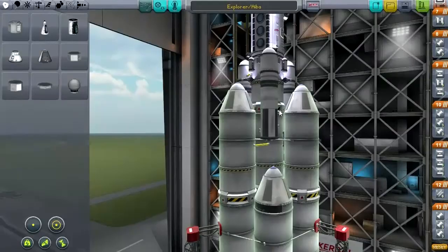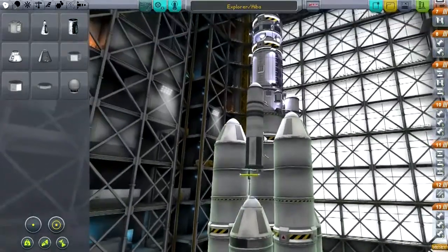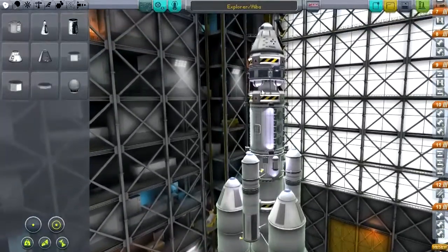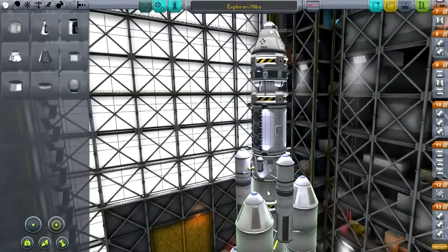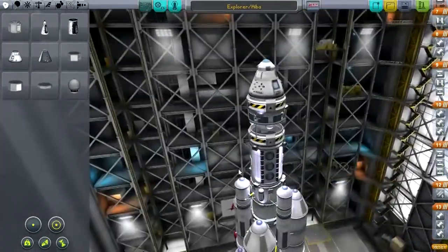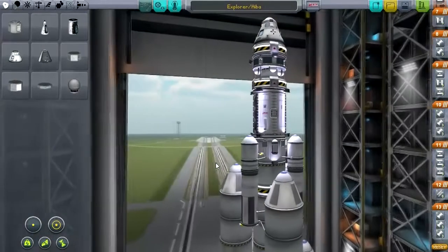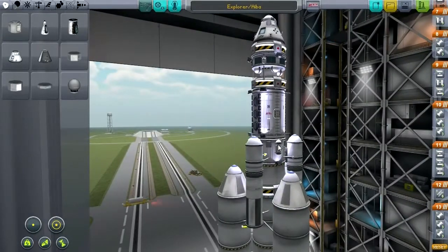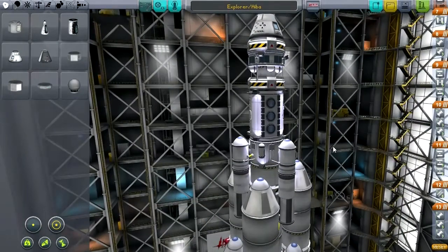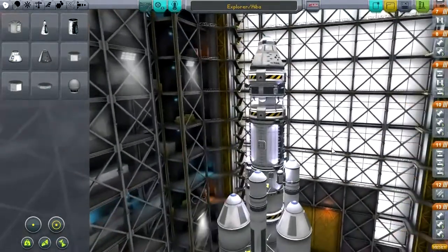This is not meant to launch things into low Kerbin orbit — this is meant to launch things on interplanetary trajectories only. In particular, this should be able to get this spacecraft over to Joule. My hope is that we're going to be able to get the Kerbals to do EVA reports around all of Joule's moons. And that's why we're carrying so much fuel. These are also goo canisters.